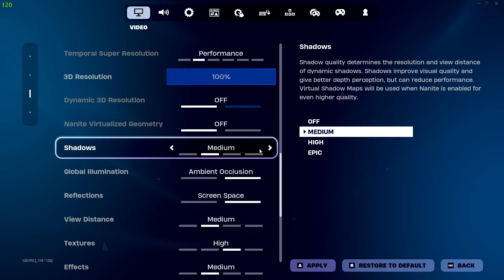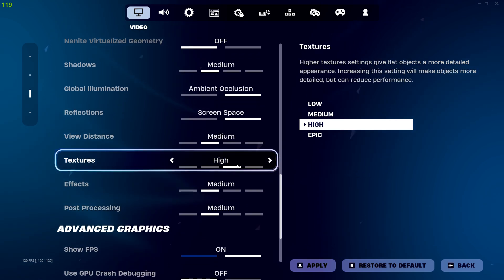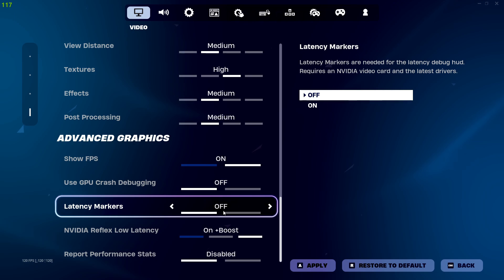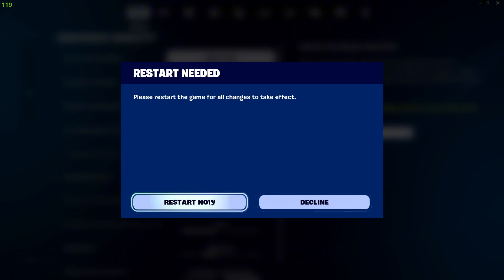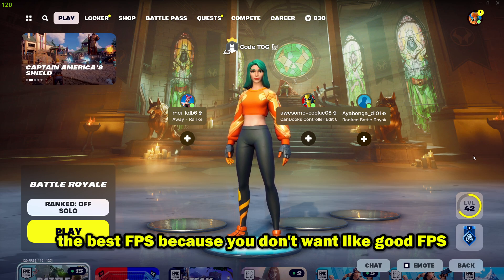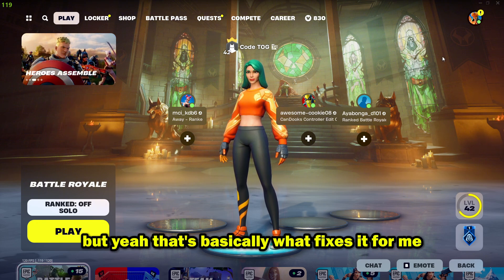Shadows is gonna be medium, global illumination ambient screen space. View distance — medium. You're not really gonna need far or epic view distance because Fortnite competitive is mostly close up, not far away. Textures is high, because if it's on medium or low you might get a bug where you see default skins on people wearing real skins in creative. Effects is gonna be medium, post-processing is gonna be medium as well. Make sure it's on DLSS boost if you have an RTX graphics card. That's basically the settings that keep the game looking good and also give you the best FPS.